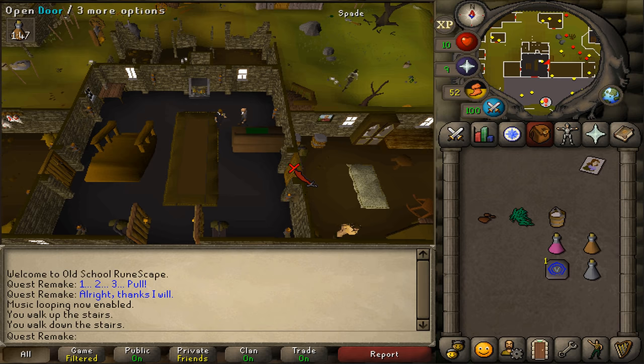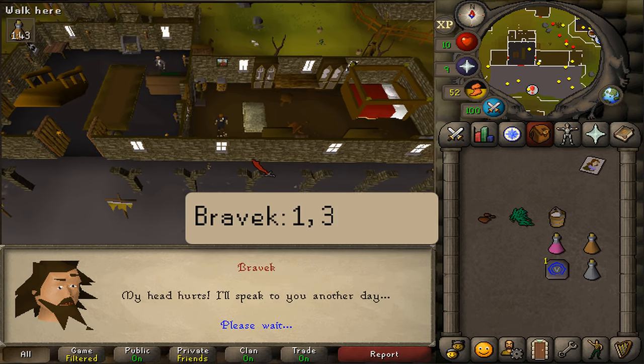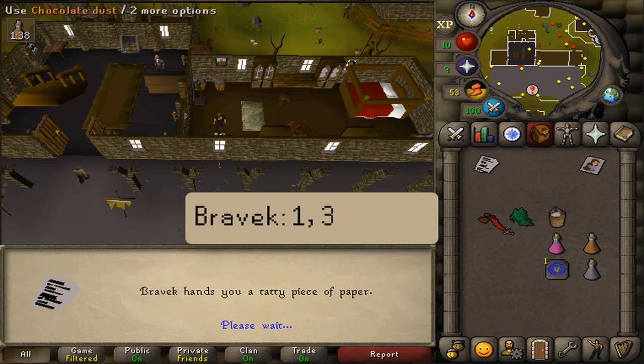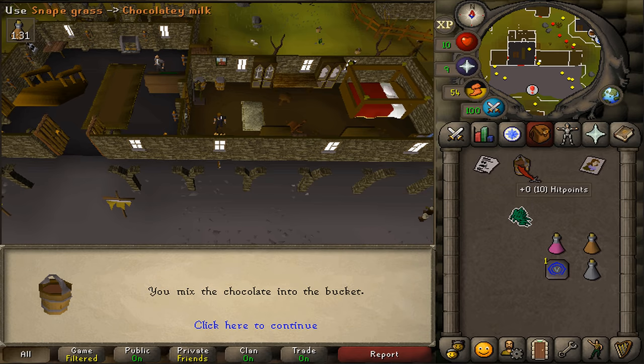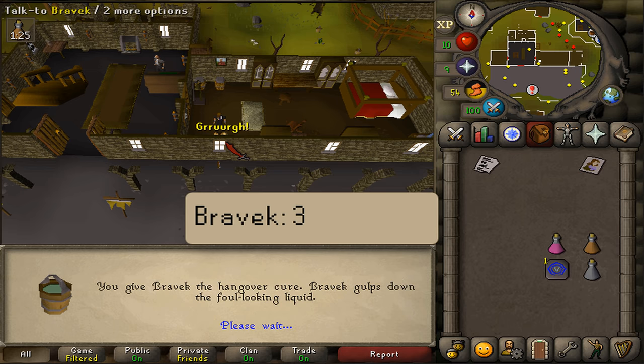Go through the south eastern door and talk to Bravik and select option one and then three. Use your chocolate dust on the bucket of milk, then use your snapegrass on the chocolate milk, then use the hangover cure on Bravik and select option three.